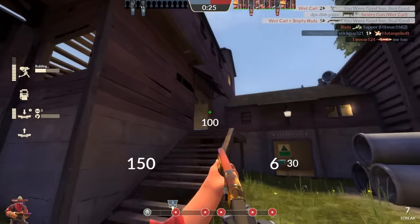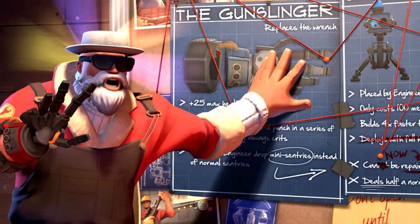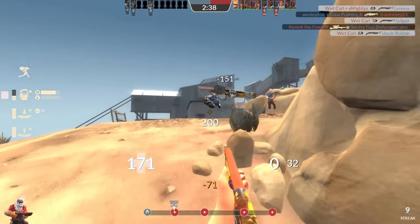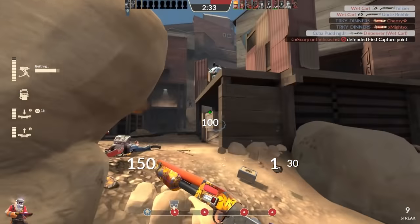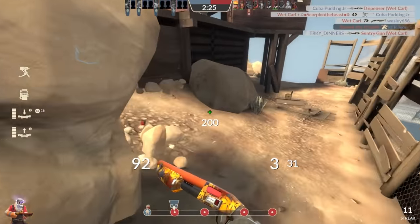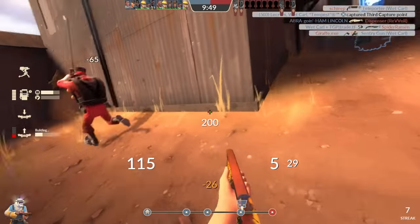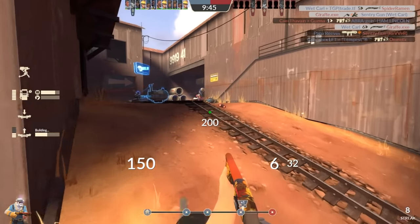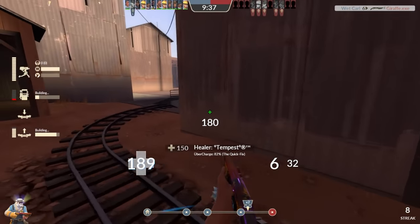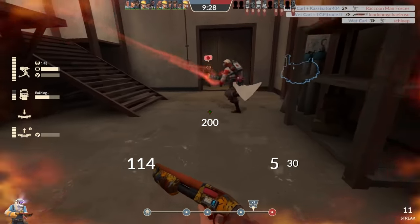The last stat to talk about regarding the Gunslinger is that equipping it increases your maximum health from 125 to 150, which seems like a minor addition, but even considering the extremely useful mini sentries, I believe this stat has the most impact. With 25 more health, you can stay in fights longer — something a wrench engineer can't really do because his health is too low. Bringing the engineer out of the light class pool gives him more survivability, which is incredibly important for a class whose effectiveness revolves around staying alive. The engineer is essentially a slower scout who plays a supportive role, and that support gets stronger the longer he's left to his devices. That's similar to why medic has health regeneration — so he can stay at the front longer.